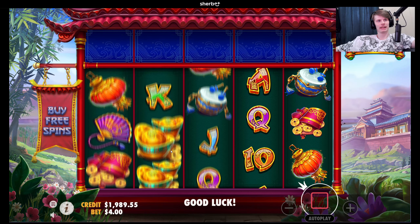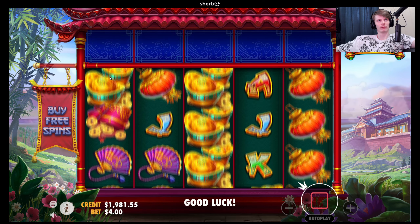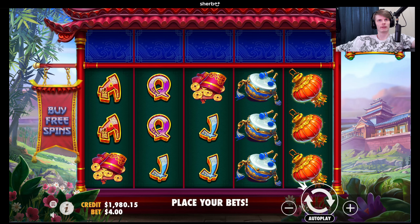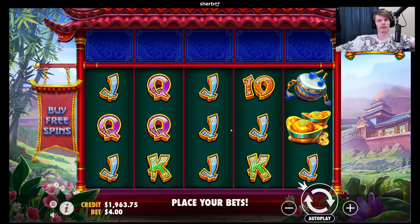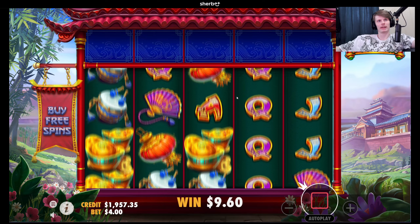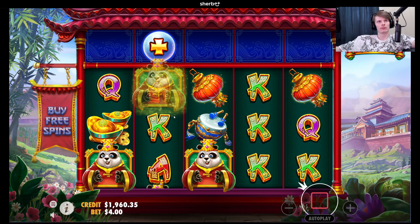Right now we are trying this brand new release called Fat Panda. I've seen a couple screenshots of this but I have no real understanding of what it can do. Is this the scatter? No, that's a wild. So what's the scatter then? It seems really hard to spin in — do we need to get something on top? I will try to buy this one for sure. We're gonna do a lot of buying this video.